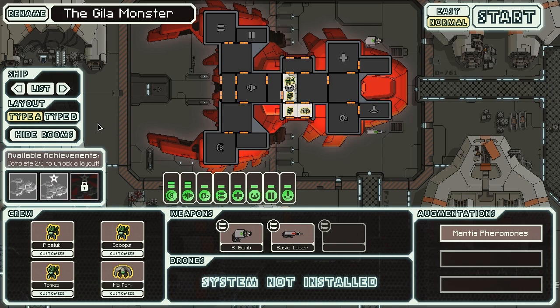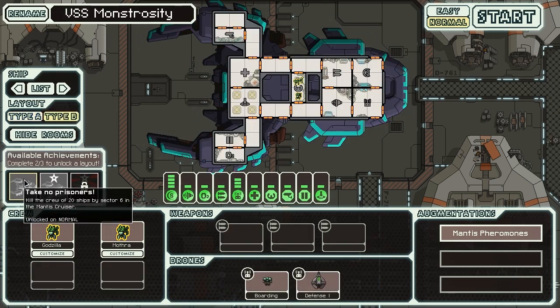So that's how you get the ship itself. As for the achievements, two are quite easy and one is a bit of a jerk. The first one, Take No Prisoners, involves killing the crew of 20 ships by sector 6 in the Mantis Cruiser. That is quite easy to do given that you have a bunch of Mantises and a teleporter, and it's really designed around killing the crews of ships. If you're not killing the crews of the ships and you're destroying them, well, you're not doing it properly - either that or you're fighting drones, so you can't be killed with boarding parties very easily.